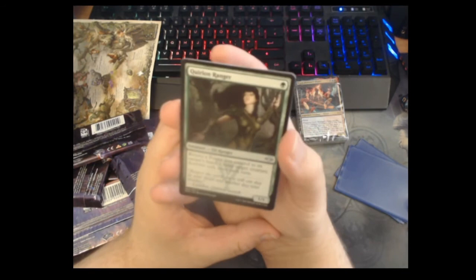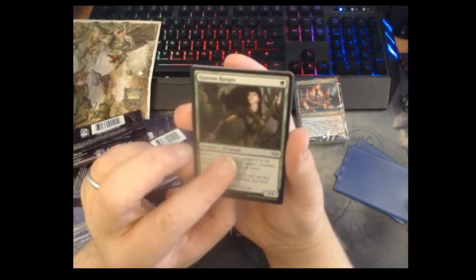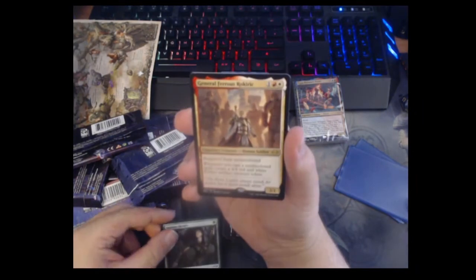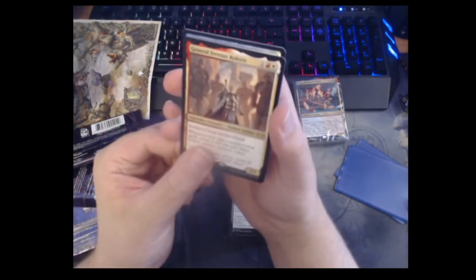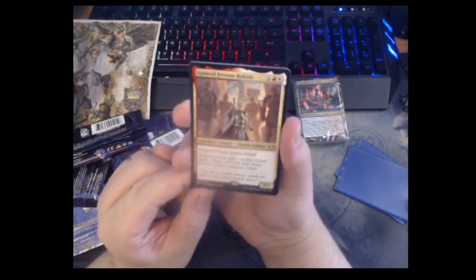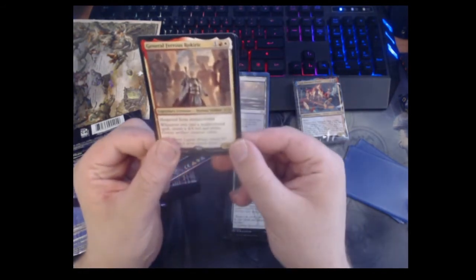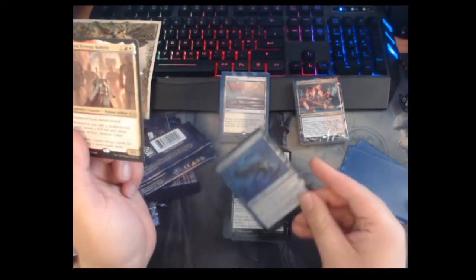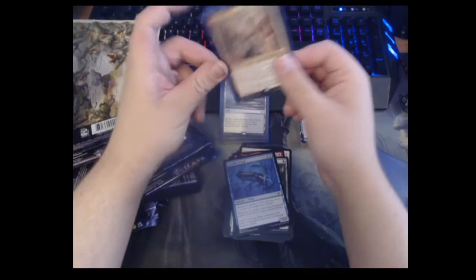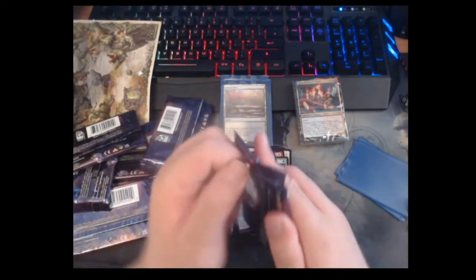Quirion Ranger — one mana one-one; return a Forest you control to its owner's hand to untap a target creature. Only once per turn. These used to be so expensive, I'm so glad this reprint happened. A little peek — I think I know what it is... it's General Ferrous Rokiric! Foil too! Three mana three-one with hexproof from mono-colored; when you cast a non-mono-colored card you create a four-four red and white Golem artifact creature token. And our foil is a foil whale. I really like Ferrous Rokiric — super interesting Commander, I think someone's going to build a really cool deck and just stomp a table.